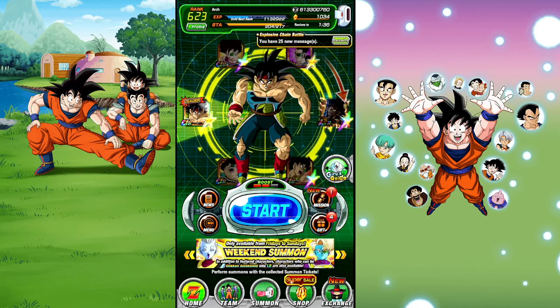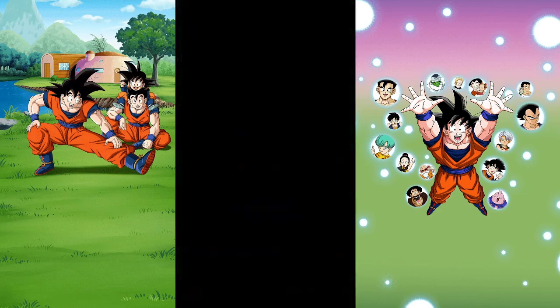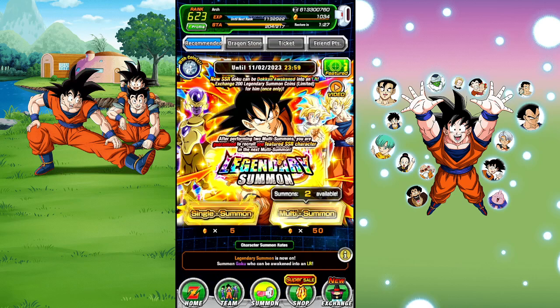What is going on everybody, welcome back. We're here on my main account and we're going to do summons for the Spirit Bomb Goku from the Turles movie — arguably the best unit in the game.